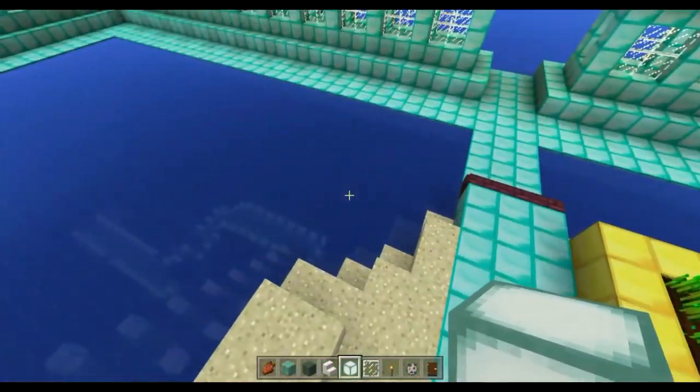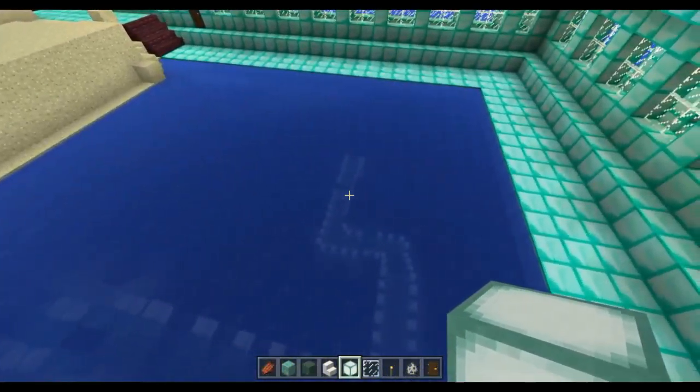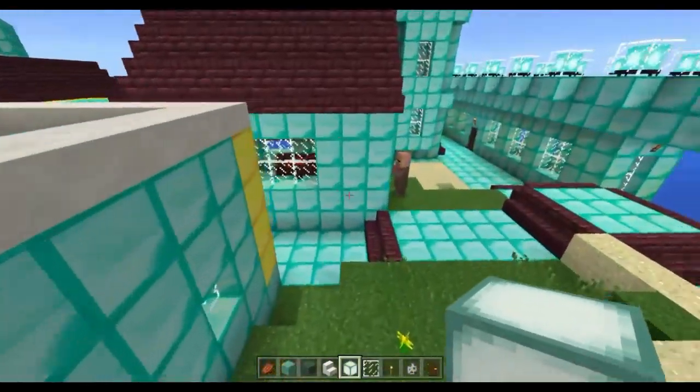Above the water you can actually see the structure, but you can't really see the houses unless the grounds are visible — you can see the blocks from up here.